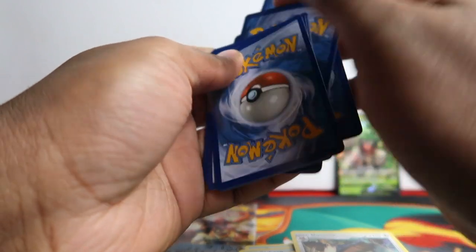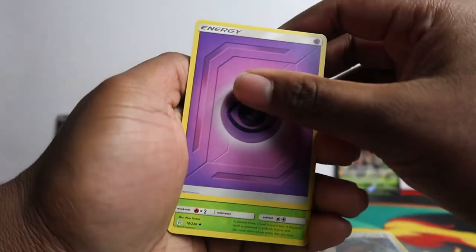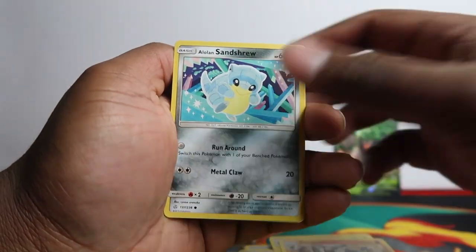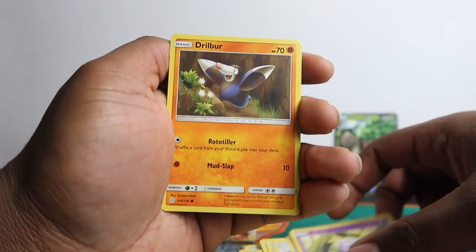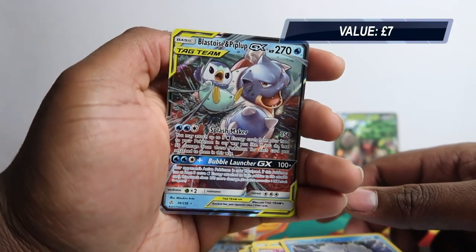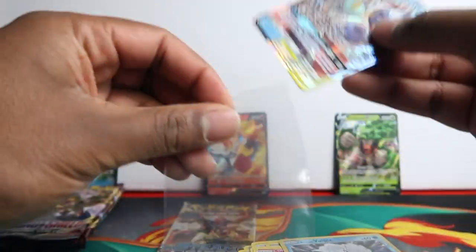I think I saw something - let's see. Psychic Energy, Lilipup, Jolteon, Pangoro, Sandshrew, Snorunt, Koffing, Druddigon, Swalot, Vulpix, and boom - Blastoise and Piplup GX, our first hit! Let's leave this up - this is the first hit. These tins seem to have bad pull rates, and then at the end you get this Steam Siege pack which is even harder to pull something decent.